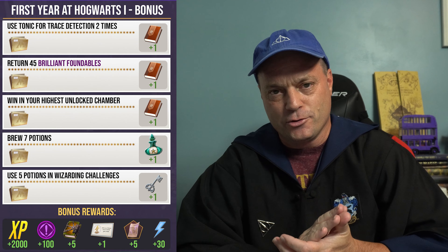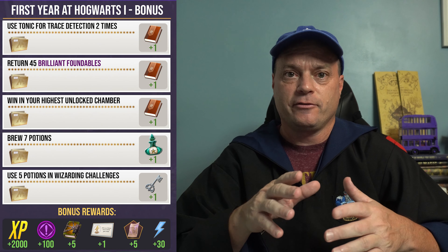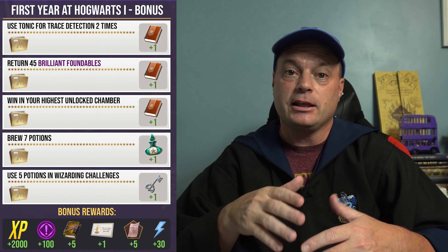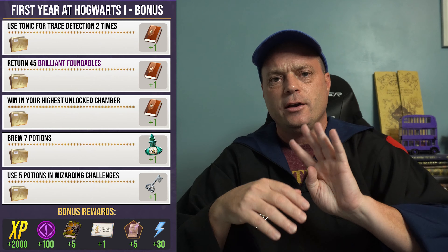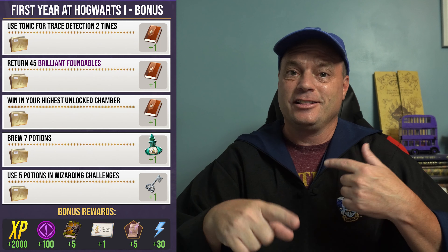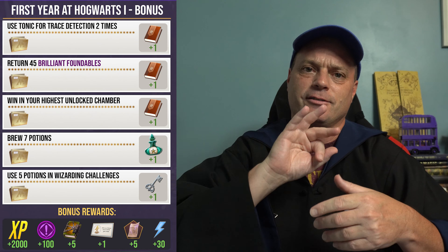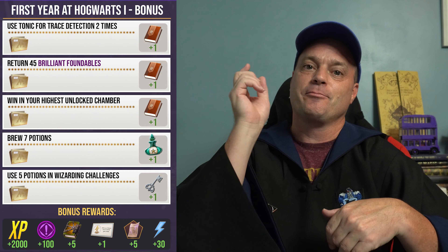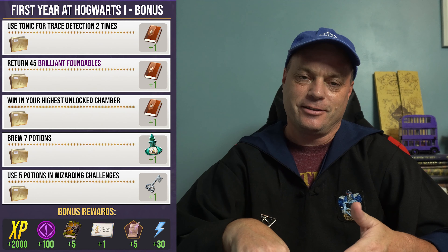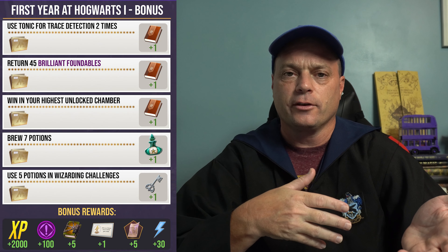Next up is brew seven potions, which gets you one Wit-Sharpening potion. Once you finish step four and maybe you're working on those 45 brilliant foundables, go ahead and start brewing potions — you can have those ready. You could have up to four with the regular cauldron ready to go if you wanted to. My advice for this event is constantly be brewing potions and look ahead to what tasks are coming. If you have Tonics for Trace Detection brewed but not collected yet, when you get to the step and collect them, you'll get credit for brewing potions under the seven potions, and you'll also have the two to use for that first bonus task.